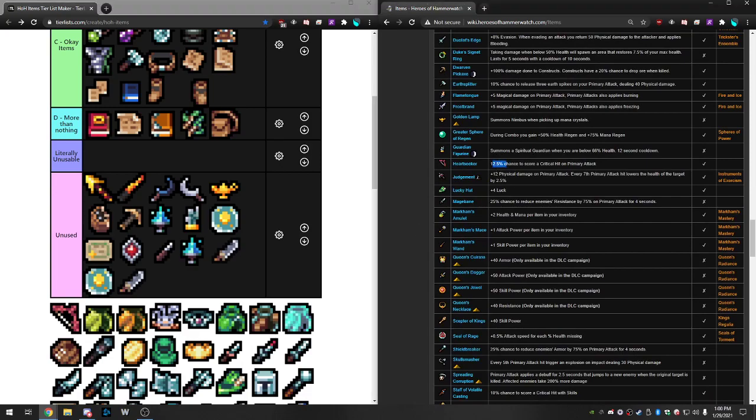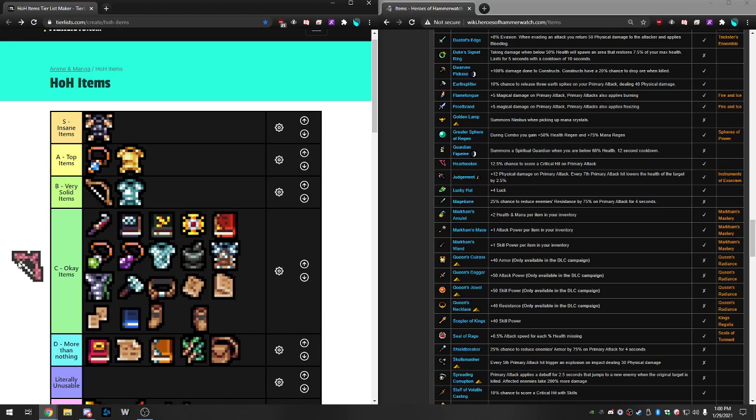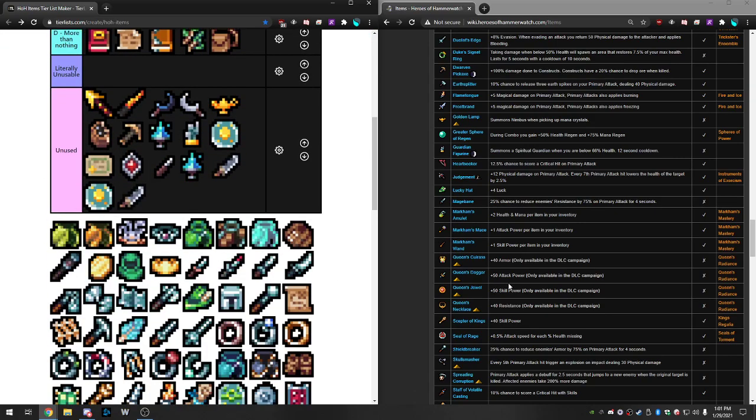Heart Seeker is an insane meta item — probably one of the best in the game. It's a 12.5% chance to score a critical hit on primary attack. Attune it and you're up to 25% crit. You also have your normal crit from your character, crit from the blacksmith, and Heart Seeker twice because you attuned it — so four instances of crit, and you're just destroying things. It's also very good in mid to late game. Early game you need defensive items, but later you drop those and start rocking Heart Seeker and Lucky Hat.